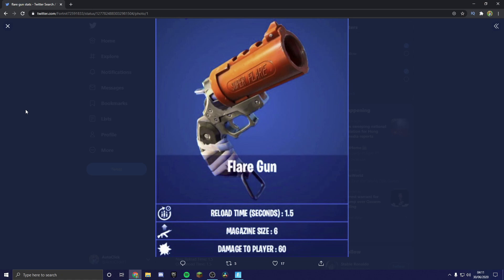This is the new flare gun. The reload time is 1.5 seconds, it has a magazine size of six, and it does 60 damage to players. The bullets aren't like shotgun shells or anything — it has its own special bullets.